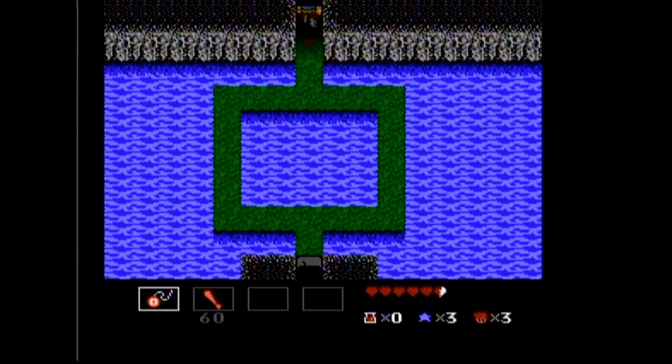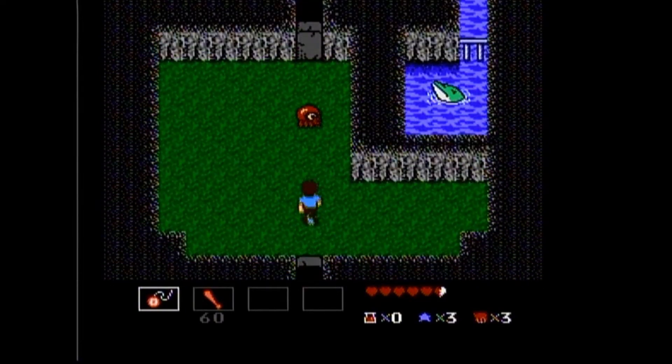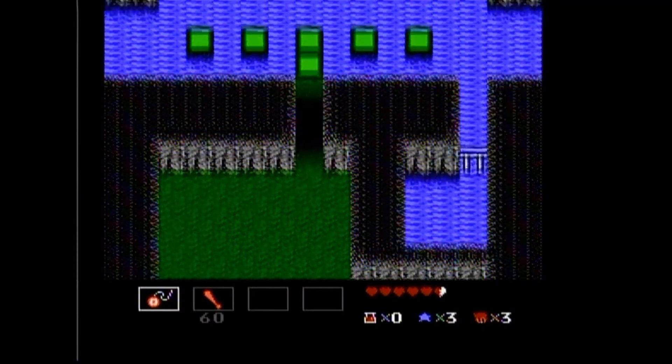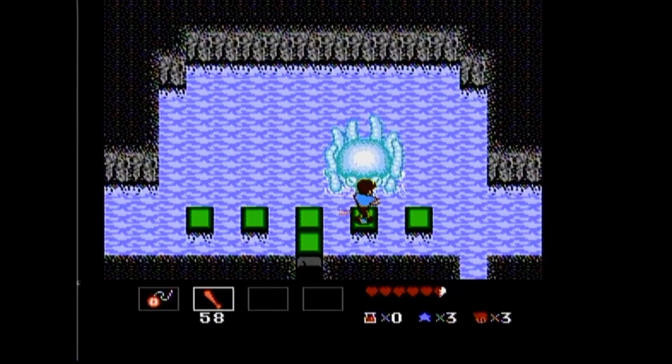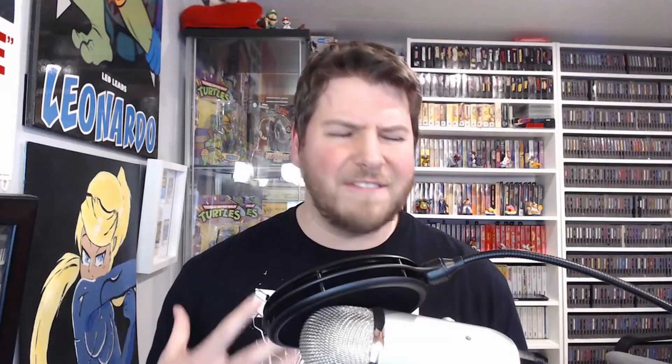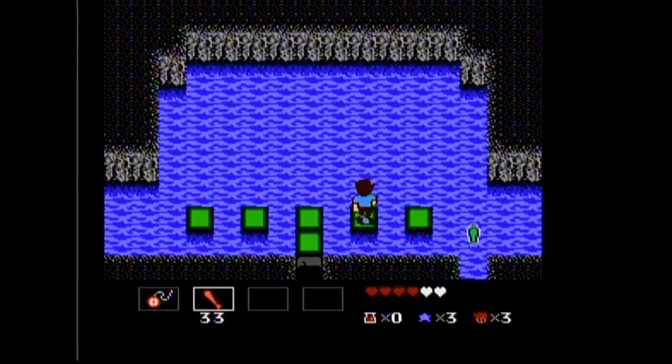StarTropics is a well-made game with lots of neat touches. In Dungeon 2, your goal is to save a baby dolphin. Right before the boss fight in a watery prison cell, you can actually see the dolphin. He sees you. Hope has been restored for him. Once you take a leap into the dreaded boss room, he watches as you lay the beatdown on this loser. I just always thought that was so cool — like, I feel like I'm actually fighting for something here.